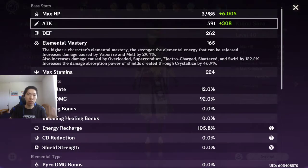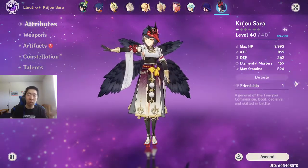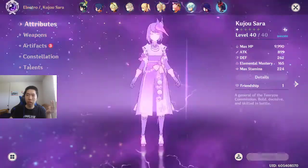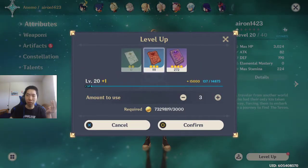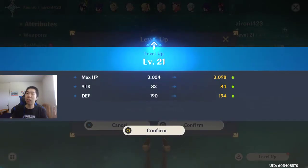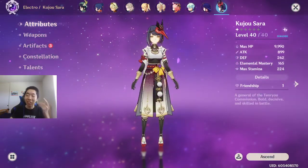So, how do you exactly increase her base attack? There are three different ways. One: you level her up. For example, if I level up my Traveler to 21, his base attack gets increased. So that's one way to increase your base attack.